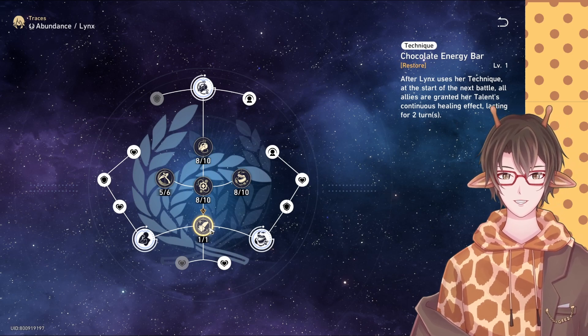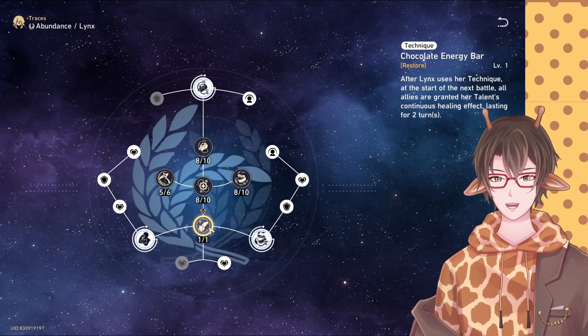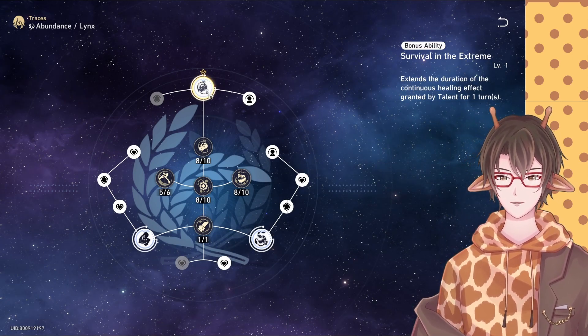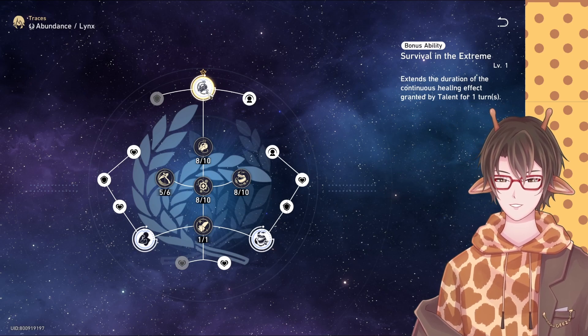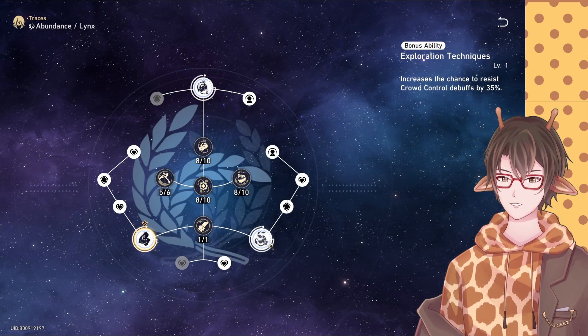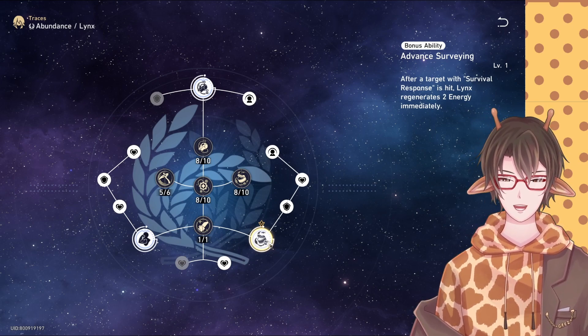For the technique, it basically grants the continuous healing effect lasting two turns at the start of your next battle. For the three bonus abilities, you get one additional turn of continuous healing, additional crowd control resist, and additional energy for everyone that gets hit when they have the Survival Response buff active.